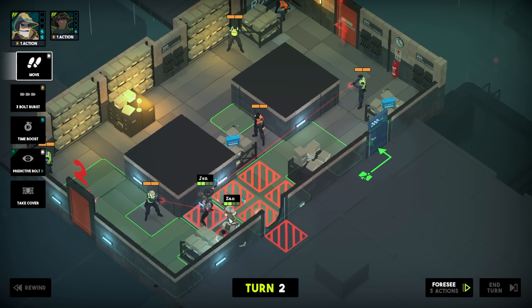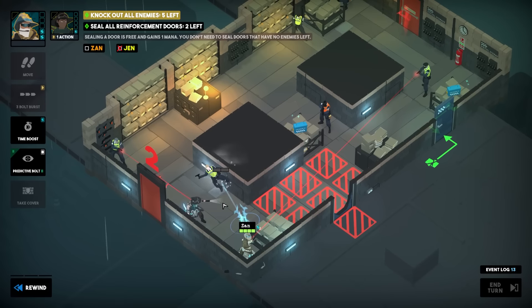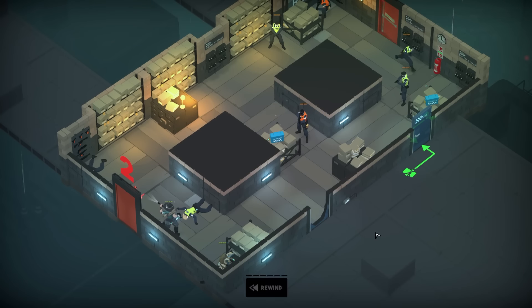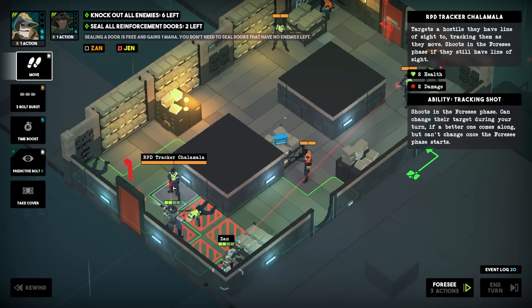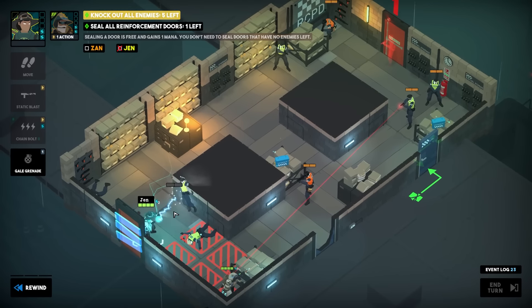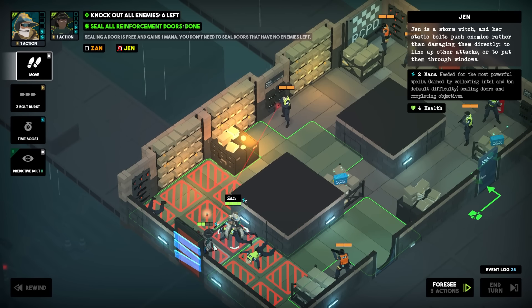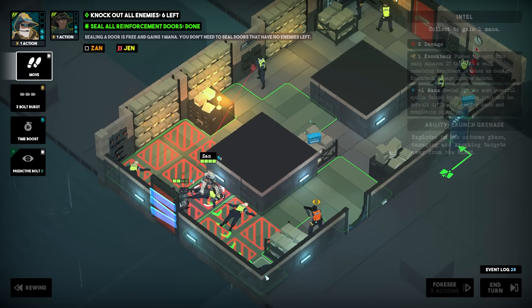We've got a grenade — this is what you call bad. What I could do is shaplowy — you gotta have the technical terminology down if you want to be a wizard. Shaplappy. And we'll take over. That seems pretty good. Oh gosh, now we're getting cornered in here — I really want to seal this door so one less enemy comes in. Shaplowy! These grenades are getting out of hand.